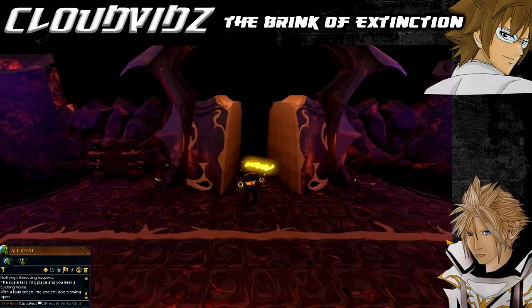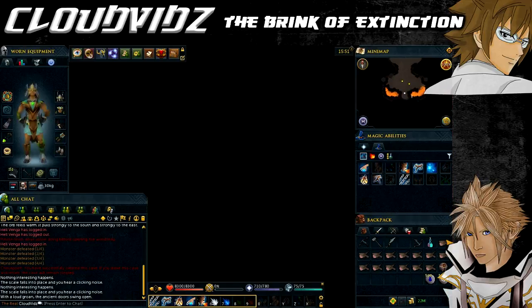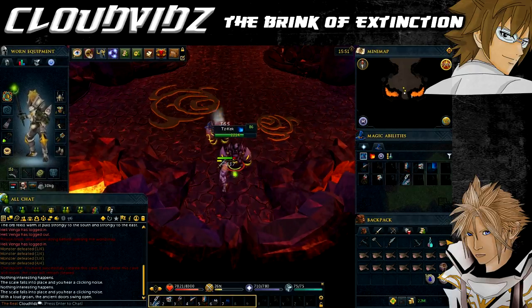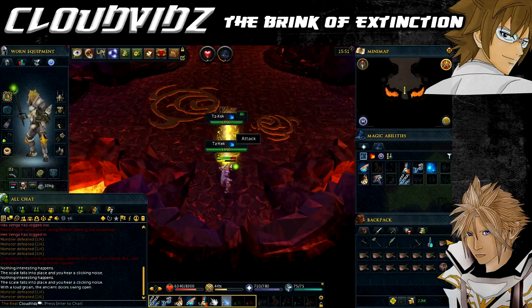Inside the next cave are two water-weak Tz-Kek, followed by another Tz-Kek and a slash-weak Tok-Zil which will appear after the Tz-Kek have died. Use whatever combat style best suits you - if you brought hybrid armor that will help speed things up.